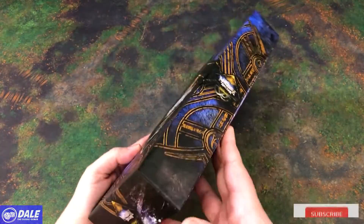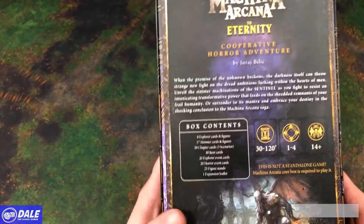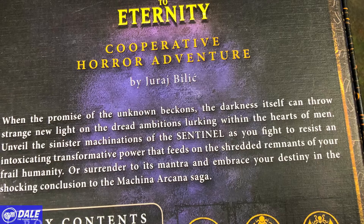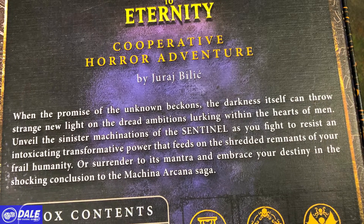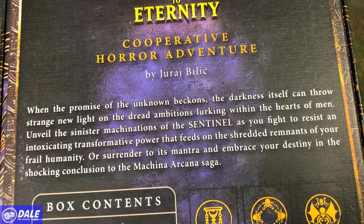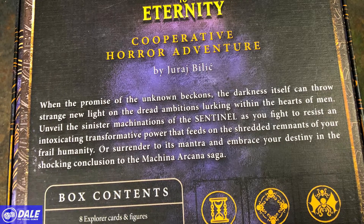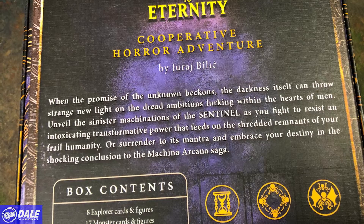So down at the table, this is a small expansion box for a cooperative horror adventure. When the promise of the unknown beckons, the darkness itself can throw a strange new light on the dread ambitions lurking within the hearts of men. Unveil the sinister machinations of the sentinel as you fight to resist an intoxicating transformative power that feeds on the shredded remnants of your frail humanity, or surrender to its mantra and embrace your destiny in the shocking conclusion to the Machina Arcana Saga.